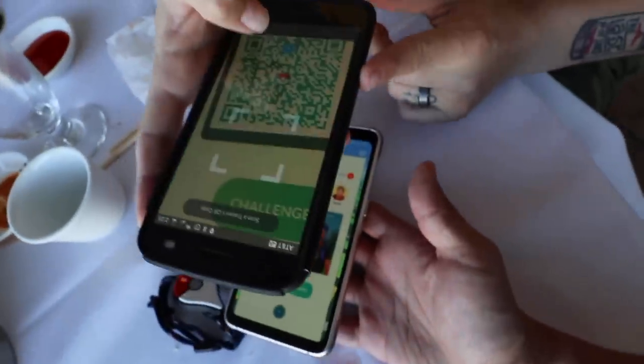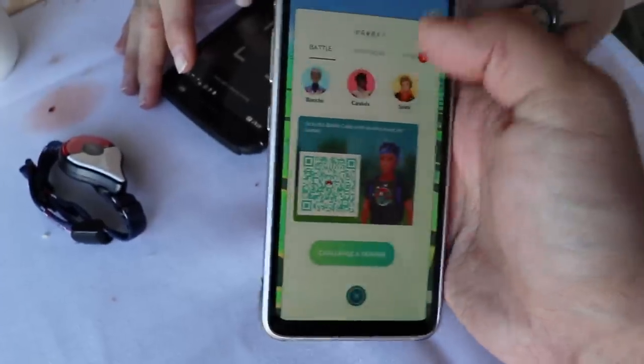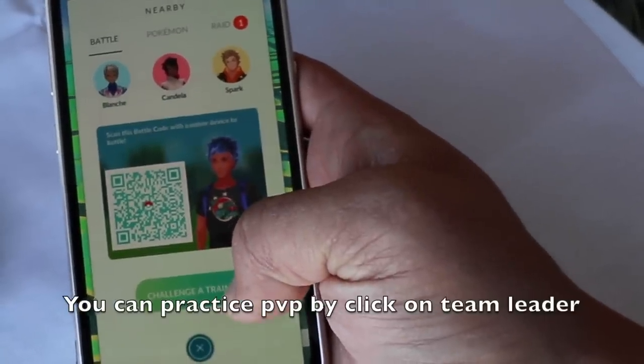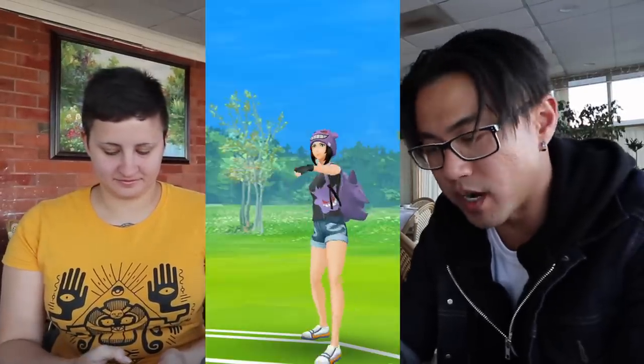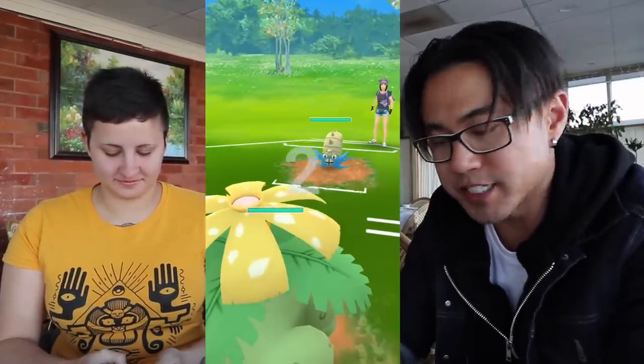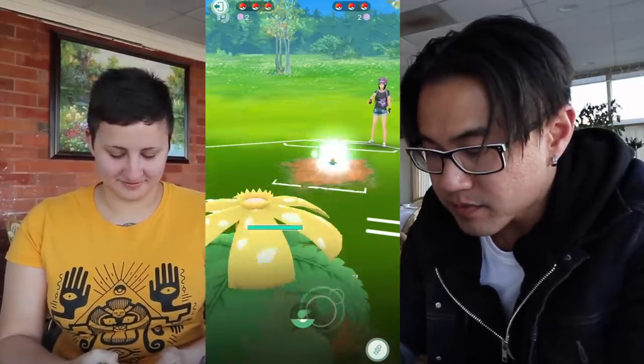Now we're doing a PvP battle. You scan each other's code — if you're not Ultra Friends, you have to be in person to battle. Go to Nearby and on the left side you'll see Battle. You have three different battle leagues separated by CP. The challenger chooses which league. We're doing Ultra. You can battle as much as you want, and the main reason people battle now is to get a Sinnoh Stone.